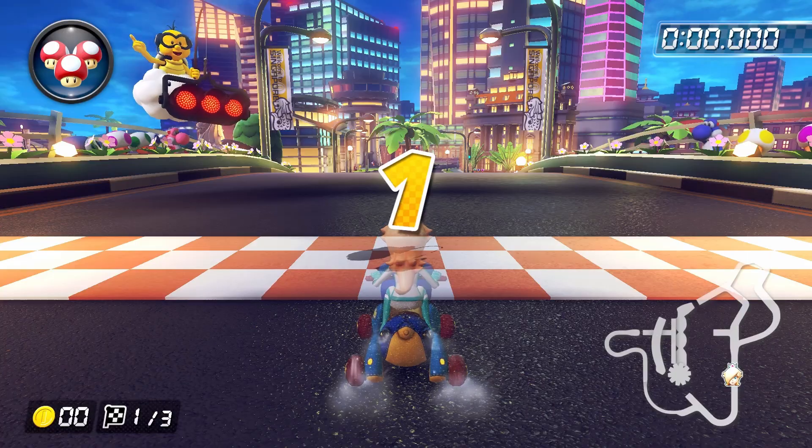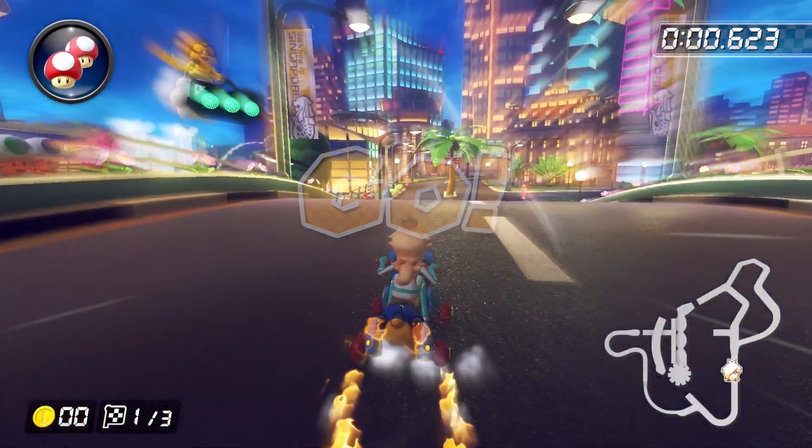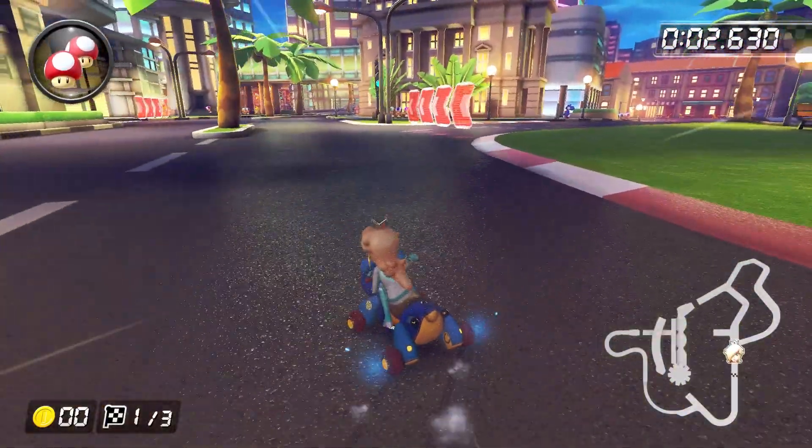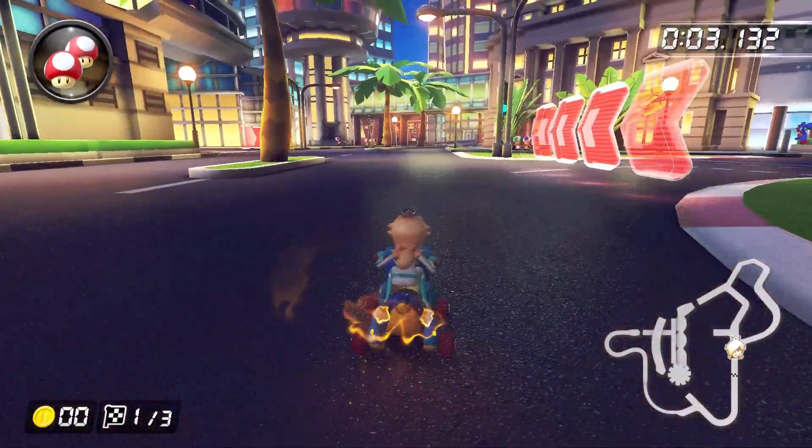We're going to use a mushroom as soon as the run begins by holding down the item button during the countdown, and then after that it's a series of alternating mini turbos from right to left to right. After that we're going to do a left hop into a right drift and just hold wide until you get the mini turbo. Finally, left hop into left drift to grab the two coins and build up a super mini turbo before the cannon glider.